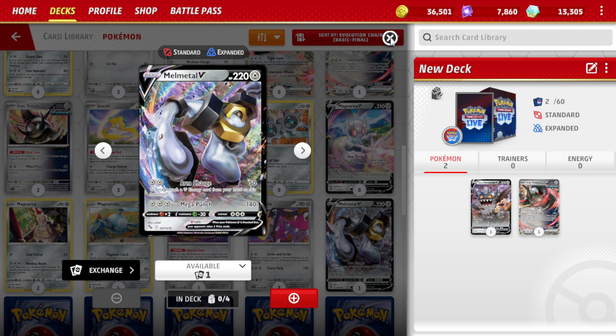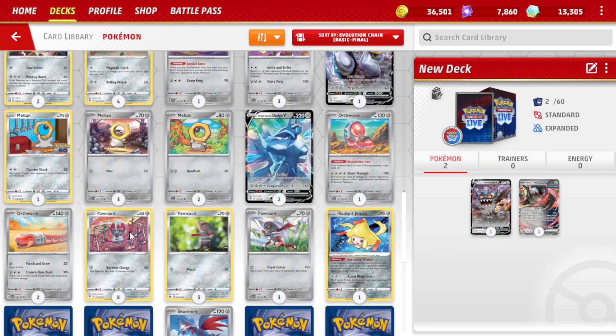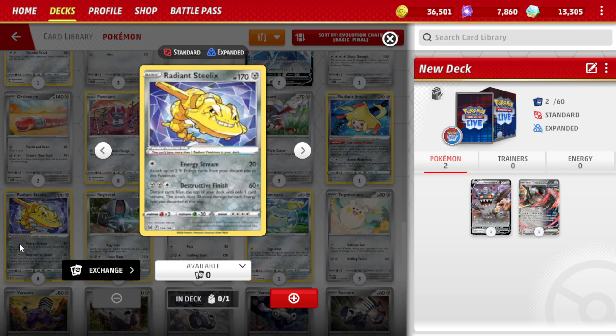I remember I had Melmetal V. Yeah, that's a Steel Energy attached one. Dialga, Radiant Jirachi, Radiant Steelix.